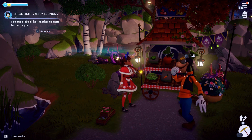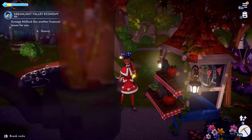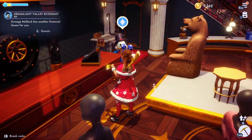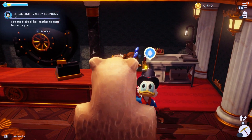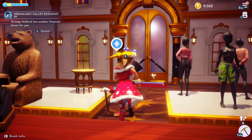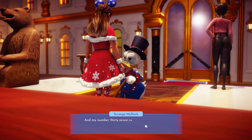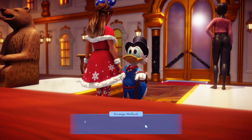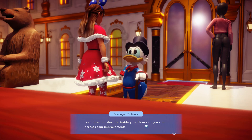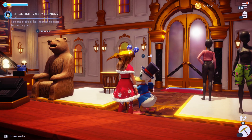Scooch has another financial lesson for you. So I guess I have to go and talk to Scooch. Here we are, Scooch. Do you have anything more to tell me? Why are you running away from me? Number 37 rule — I added an elevator inside your house so you can access room improvements. Thank you kindly.